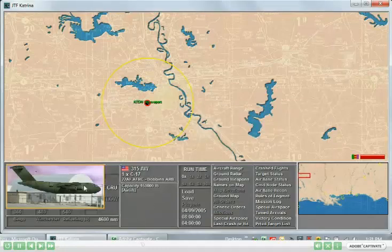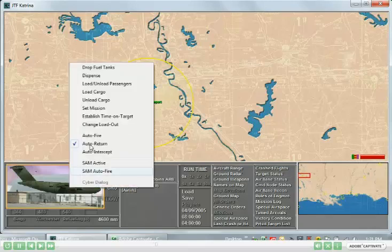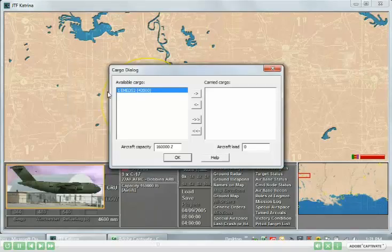Also at the airport, I have a C-17 that's flown in from Dobbins, and I'll use that to transport the e-med unit. Depending on the screen resolution, it might be possible that there's a load or unload cargo option available on the screen. Otherwise, I can always right-click on the aircraft picture and select the load cargo option.